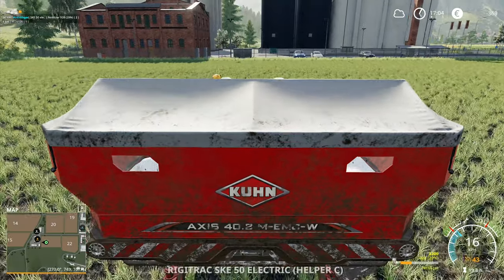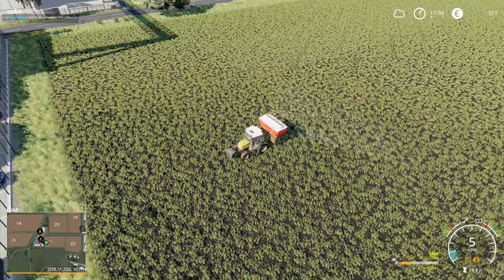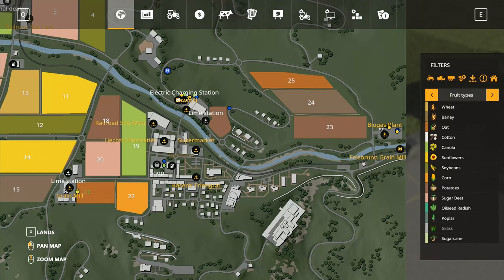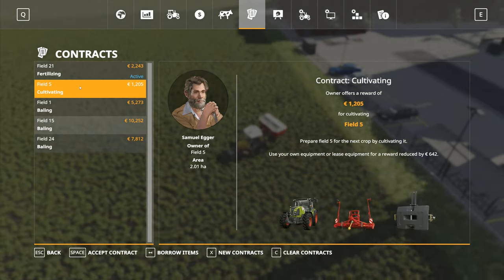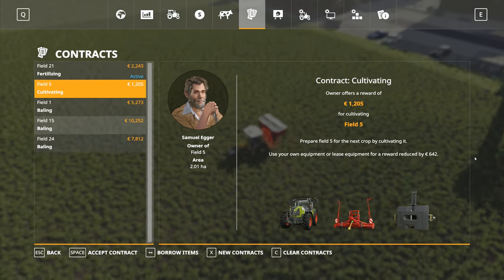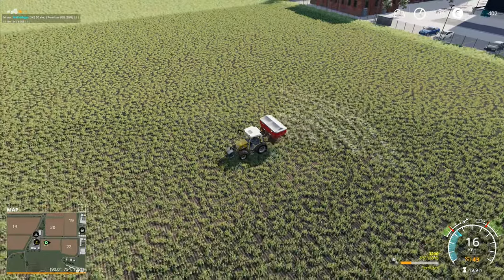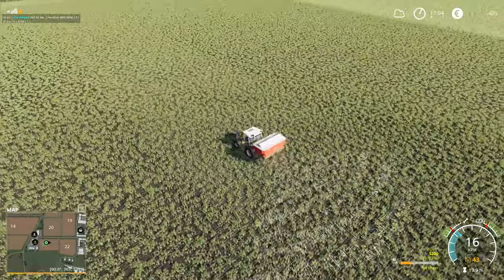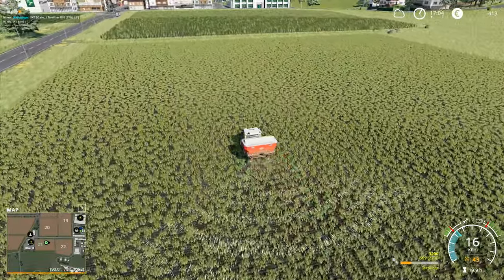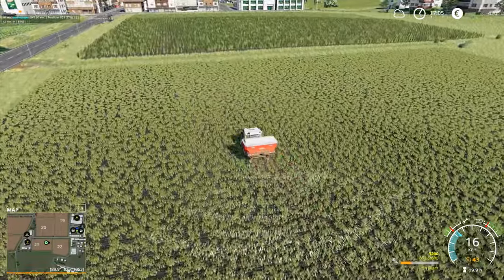This one can just be left to it, he can just carry on. One more pass should do this field. So that job there is worth 2,243. The cultivating right there is another 642, so we lose more than half of it — we'd end up with maybe 200 euros for that. Long story short, I can't be bothered to go up and do that cultivating. The farmer can do the cultivating himself. It's not profitable doing cultivating — even long term it's just not worth the bother at all.